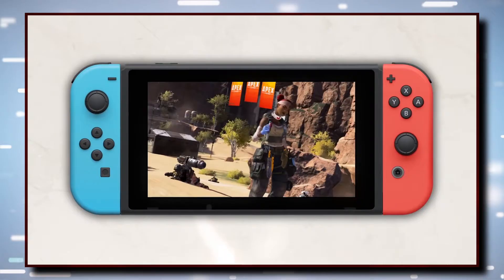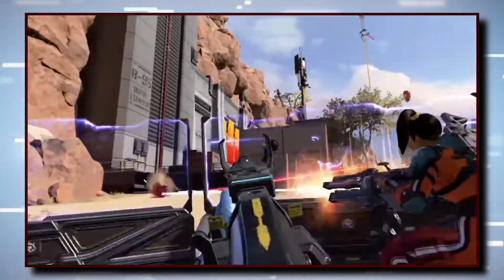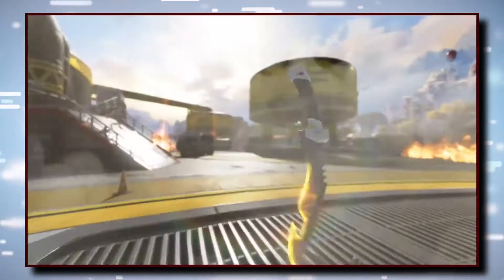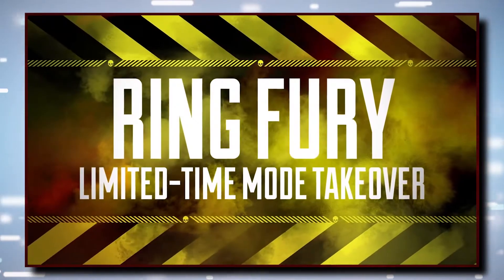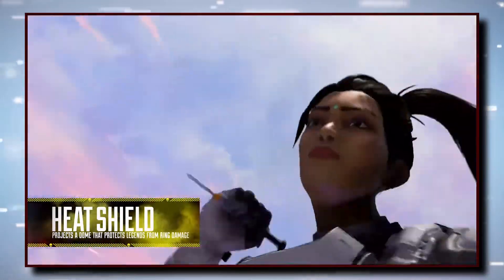There's a limited-time Pathfinder skin for those who download and play Apex Legends on the Switch before May 4th. Launching alongside the Switch version is the Chaos Theory Collection event. This features an overhauled location inspired by Caustic, as well as a new limited-time mode, Ring Fury.